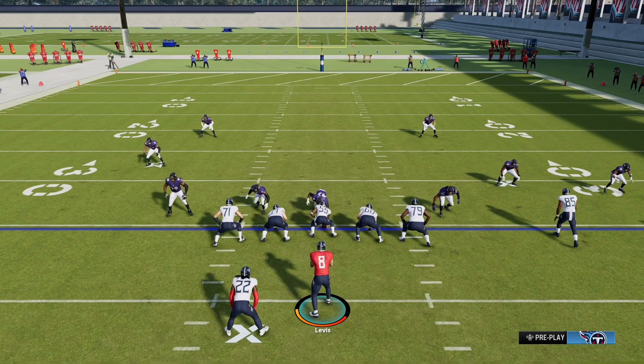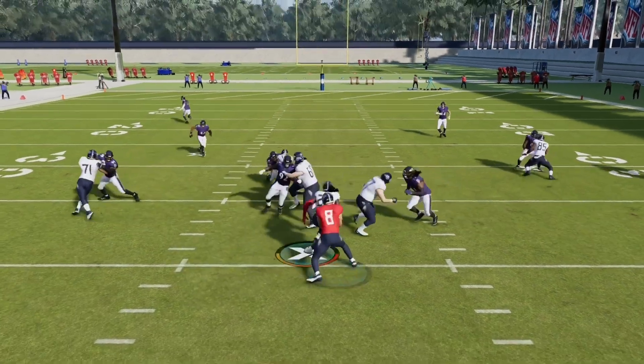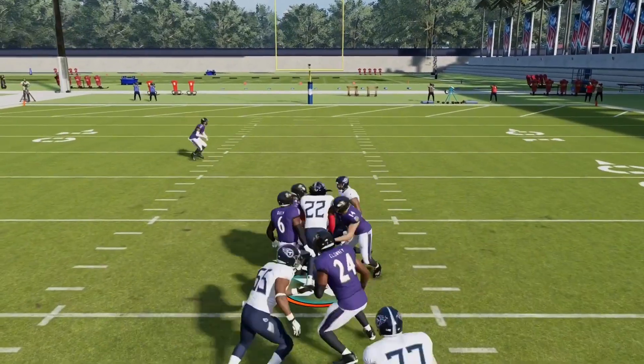All you want to do is follow the block of your pulling guard and he will lead you to an open lane. As you can see, the blocks just set up so good on this play.